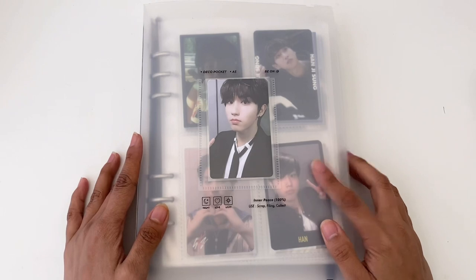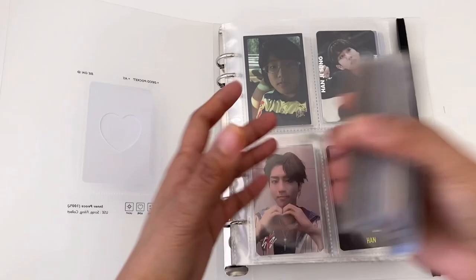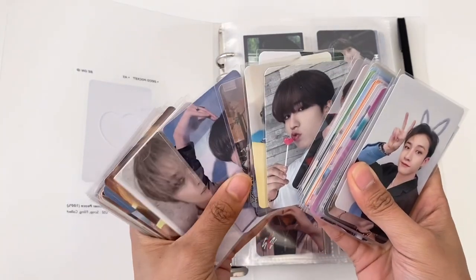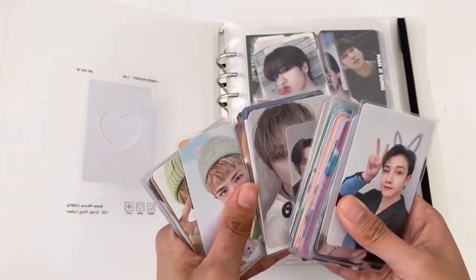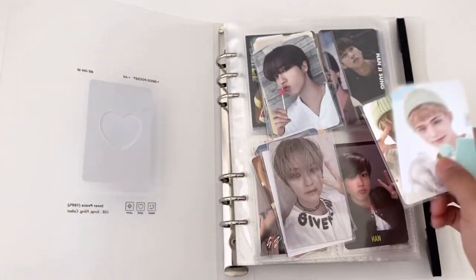We're gonna start with this binder — it has Jisong, Lino, and Hyunjin. So this is the Jisong pile, then we have the Lino pile, and then two PCs of Hyunjin.